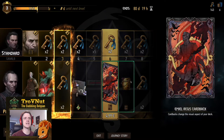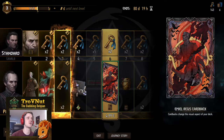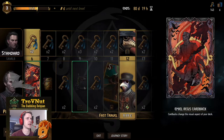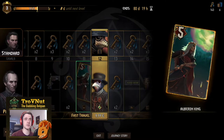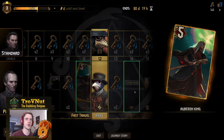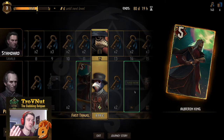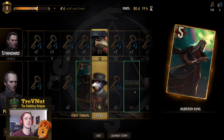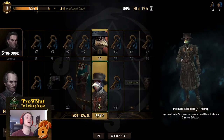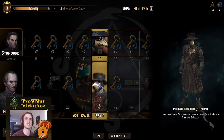The first card back is pretty cool — I think this is one that can also be rotated 180 degrees if you go further into the premium pass. The cards you're getting are also pretty useful; they're actually some of the more powerful cards in the game. The first one is Albron, the evolution card for monsters, which is a very strong card. And then the Plague Doctor mask for Regis, which fits his character to a T.